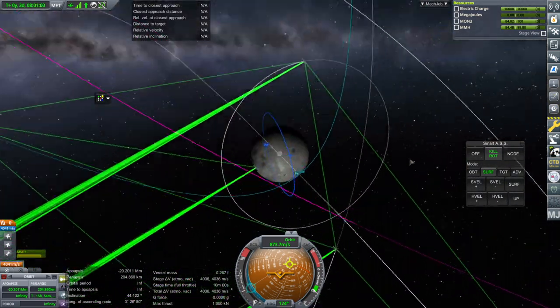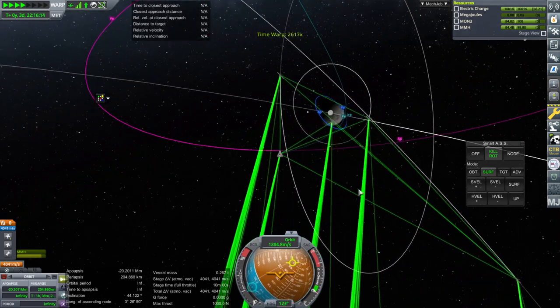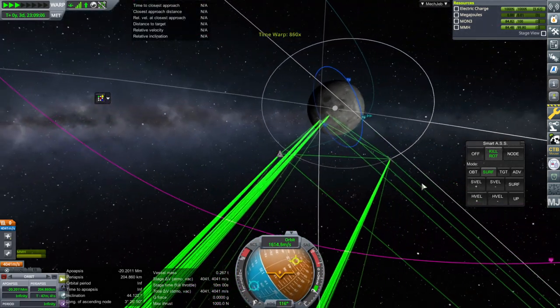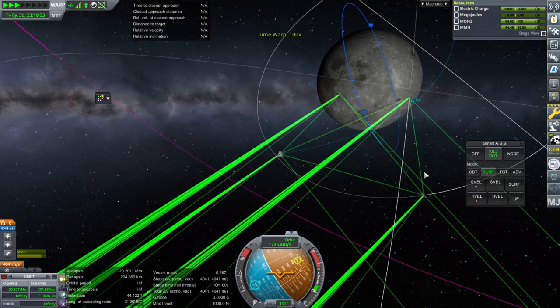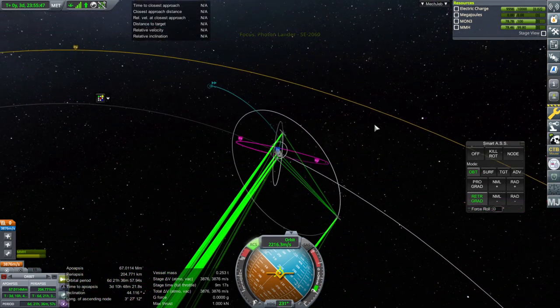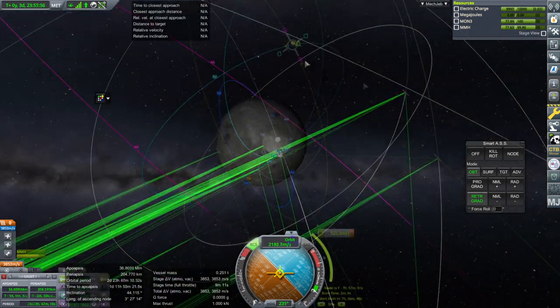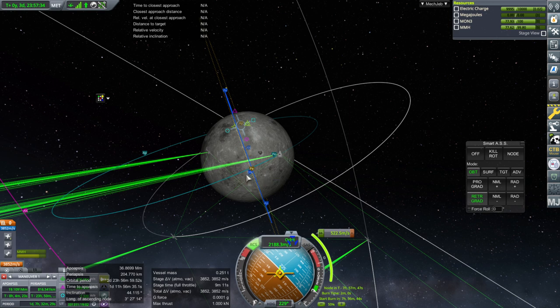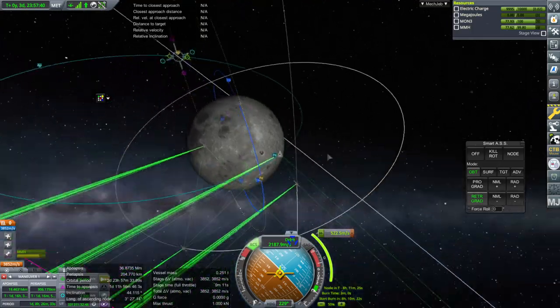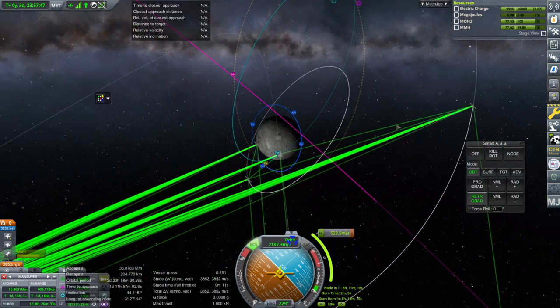No matter what I do it's going to be about 90 degrees off, so we'll continue to periapsis and capture. If we want to land, we have about 1,400 delta-v to work with to get into that orbit. Six-day period — I'll take it. Checking against what's on the map, and adjusting. That's a pretty good match, and pulling it down — that should do the trick.